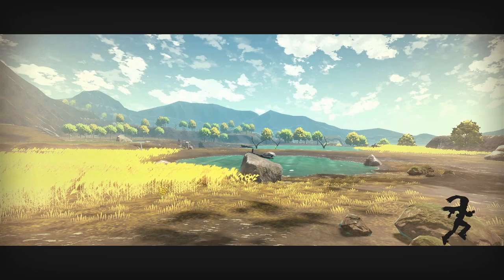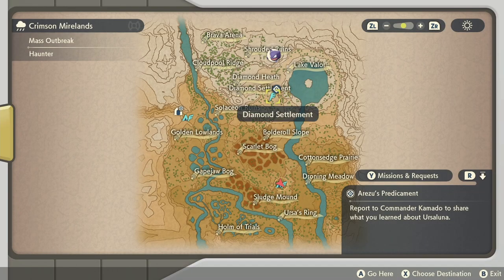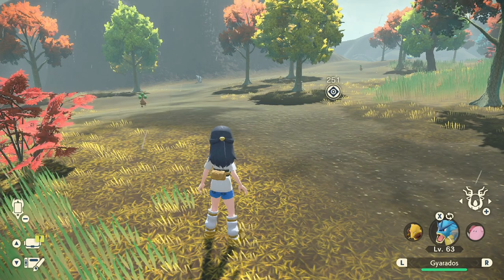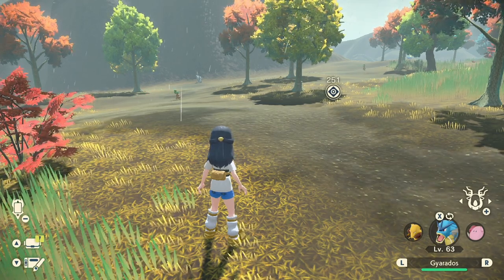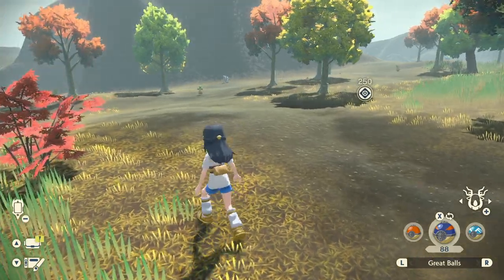I'm going to do this for you here. Just to confirm that Bonsly is in fact here, I'm going to show you a clip of me finding and catching a Bonsly at Diamond Heath — Cloud Pool Ridge. I now have two Bonslys spawned in, which is pretty lucky. I'm going to use a Great Ball to try to catch them.